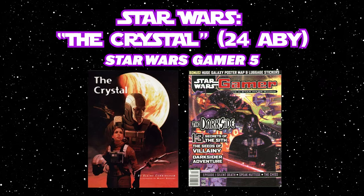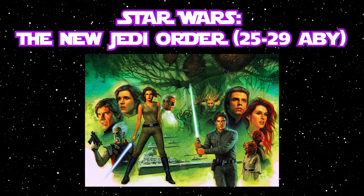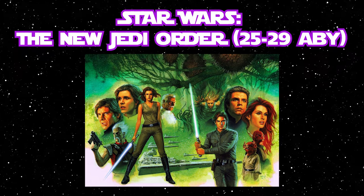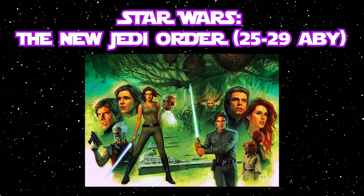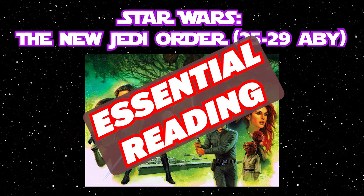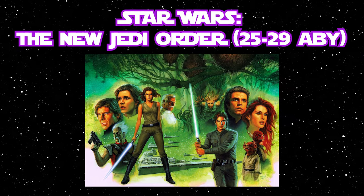Mara next appears in the short story The Crystal, written by Elaine Cunningham in Star Wars Gamer 5, and then that leads us up to the New Jedi Order book initiative. The New Jedi Order was a multi-author series from Del Rey running from 1999 to 2003, consisting of 19 novels, three ebook novellas, and three short stories, spanning 25 ABY to 29 ABY. It incorporated all of the biggest Star Wars characters of the New Republic era, including Mara Jade. This is an essential Mara story given its ramifications on her story, the entire galaxy, and a major event that occurs to set forward the relationship and family of Mara Jade and Luke Skywalker.